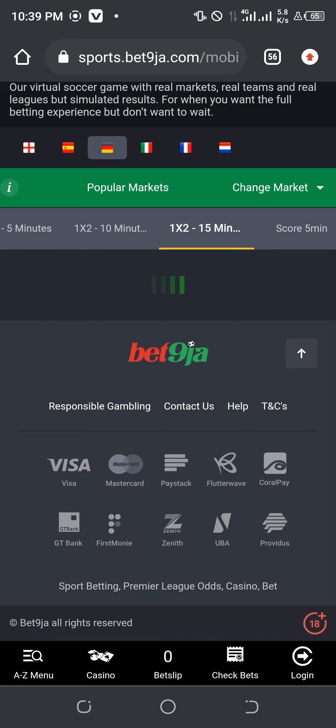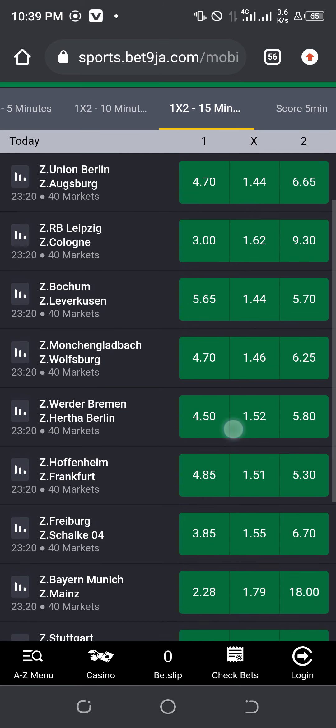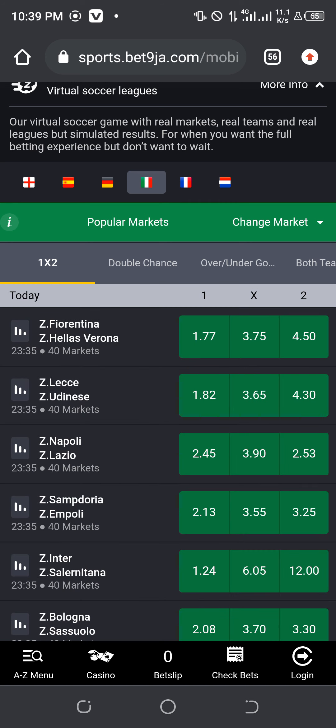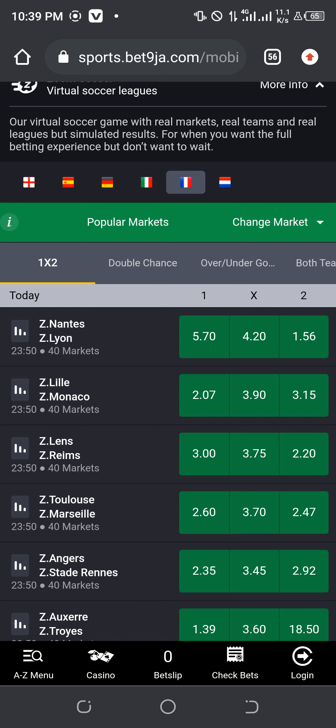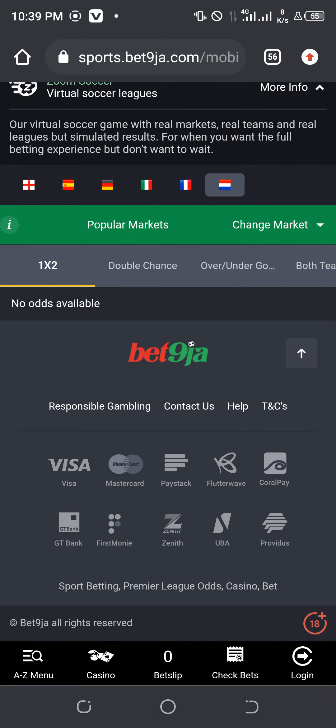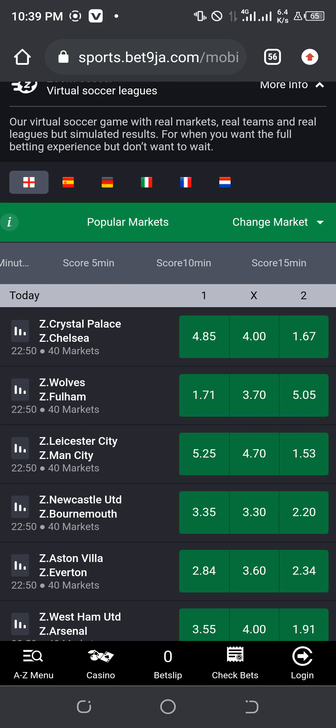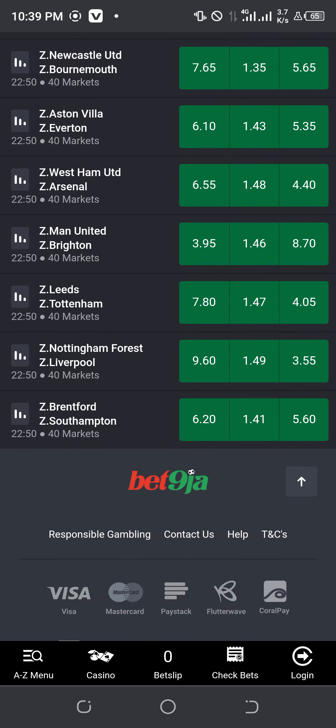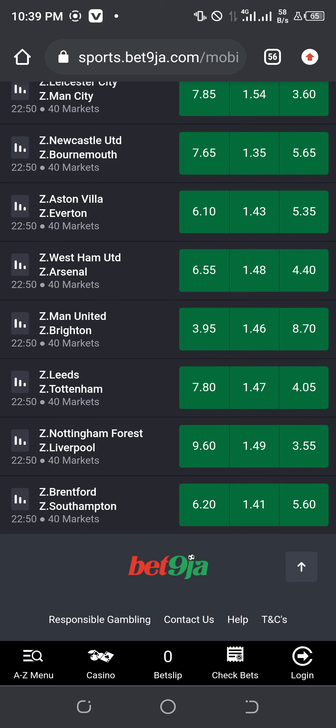Remember I'm using the 15-minutes score, the first option. Let me see if I can find an example. For instance, if you see something like 10.50 — maybe home or away — or 11.50, maybe home or away, you go and play it over 1.5.